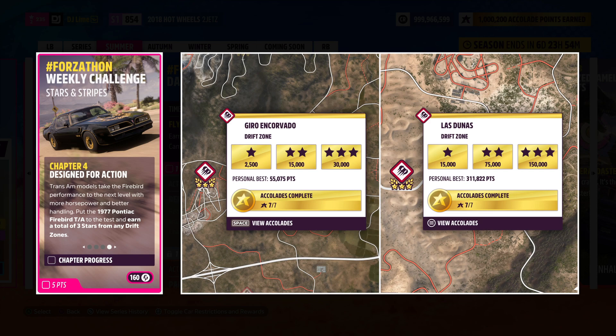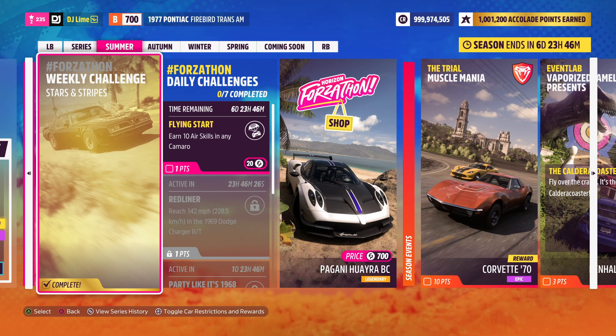For the final challenge, you earn 3 stars on any drift zone. You can choose any drift location found across the game, and on screen are two of the easiest spots in my opinion on the original map. That pretty much wraps up everything you need to know for this week in Horizon 5. I hope you found this useful and I'll see you next time.